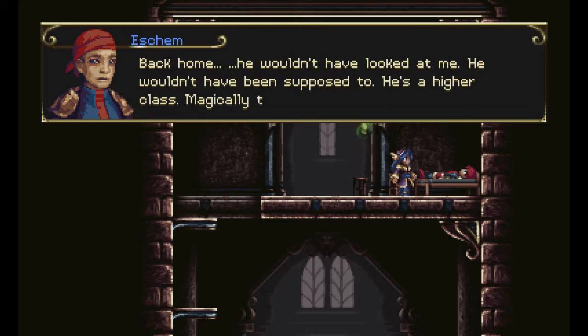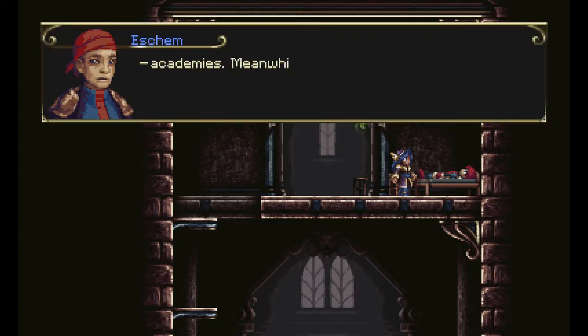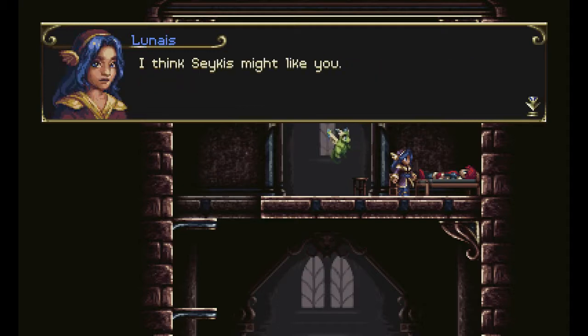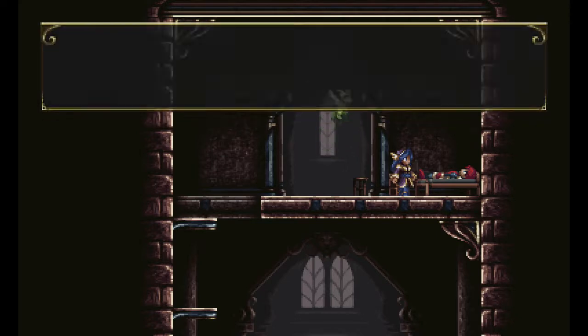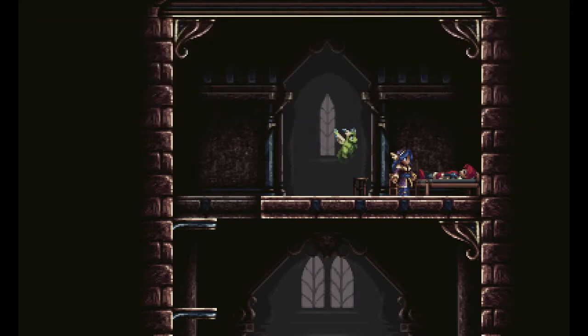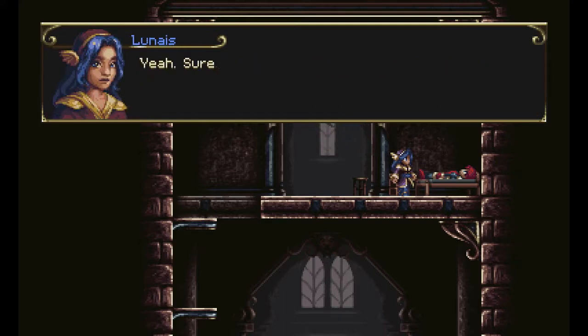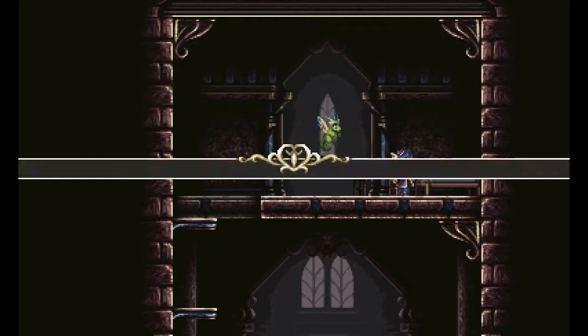Back home, he wouldn't have looked at me, would have been supposed to. He's a higher class, magically talented, not like me. You get whisked away to the academies if you have magic; the rest of us slip up once and get arrested, banished, or killed. I think Seikis might like you. Even if he does, he'll never say it. I'll leave you be. Want to give him something — maybe it will help. Could you bring me silver ore, maybe from the caves? This is what I could find. That's perfect, thank you. Quest complete.